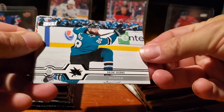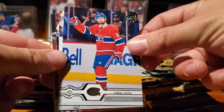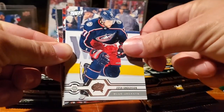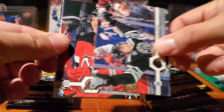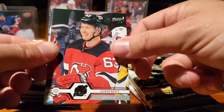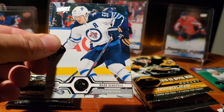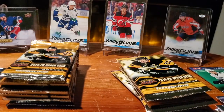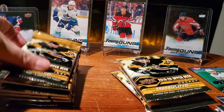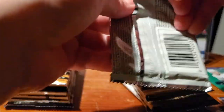Dylan Strom. Base pack — Jesper Bratt. Josh Bailey. Mark Shifley. And Victor Hedman. So first base pack of the season for us. Took that round with a shooting star — very nice. There's Thomas Tatar again. Josh Anderson. Dylan Strom. Franz Nielsen. Jeff Petrie.